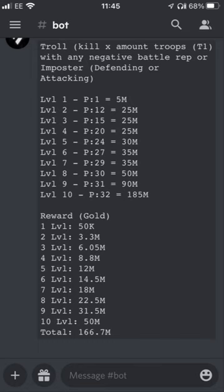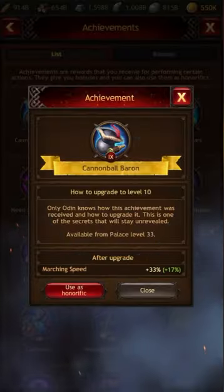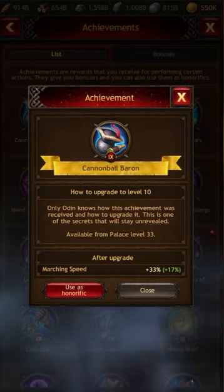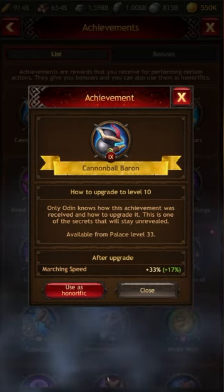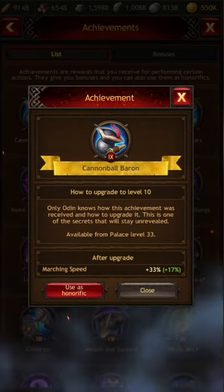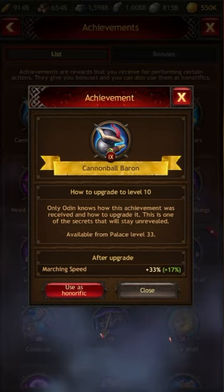At the bottom you can see the total gold given out is 167 million. The next achievement I want to talk about is Cannonball Baron. I'm not going to be going into depth with all of them, just the ones I find will be most helpful for those of you trying to grow.